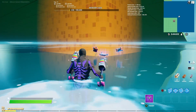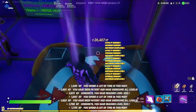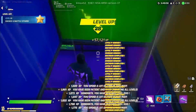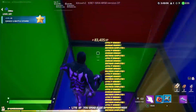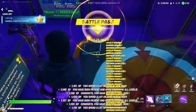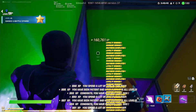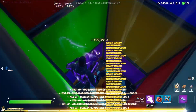Go to the link in the description if you want to see the rest of the XP glitch, but this is how you do the bounce pad XP glitch — it's on the screen right now and it's actually so good. That is it, hopefully you all enjoyed. Make sure you drop a like on the video and I'll see you all in the next one.